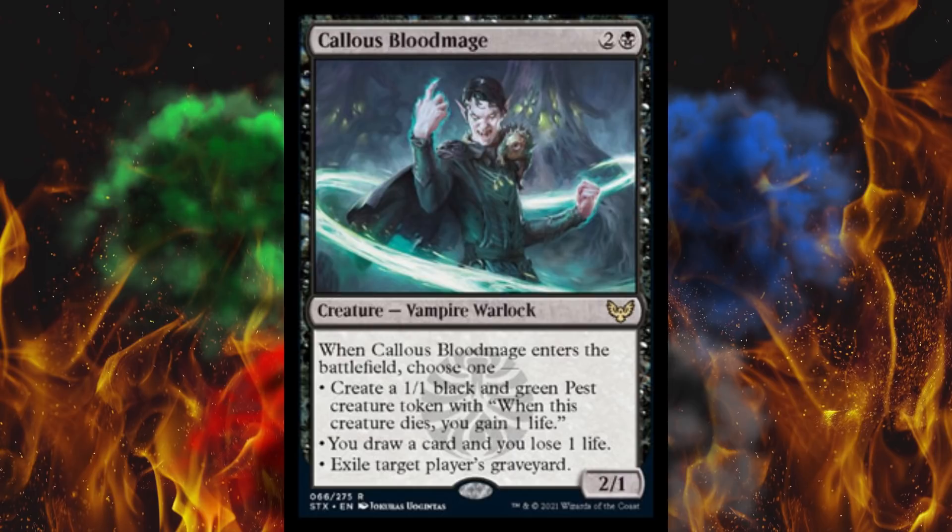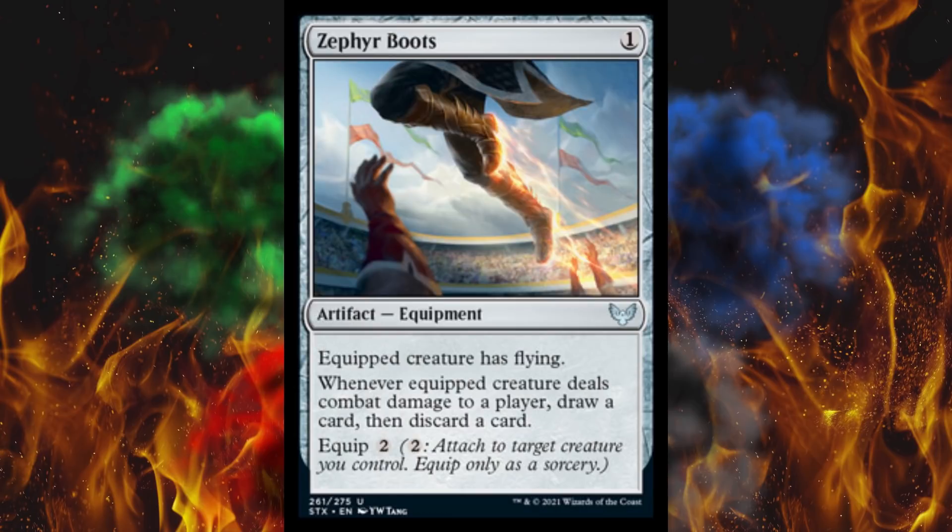Next up, Zephyr Boots — you can win some Quidditch with that. 1-cost artifact equipment. Equipped creature has flying — that's cheating. And whenever equipped creature deals combat damage to a player, draw a card, then discard a card. Otherwise this just crushes Rogue's Gauntlet in an unfair way. Equip two. At least you get to draw before you discard. I like the other wing kit better — that's better.